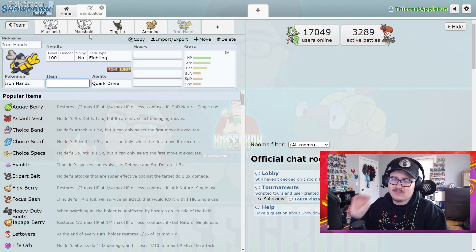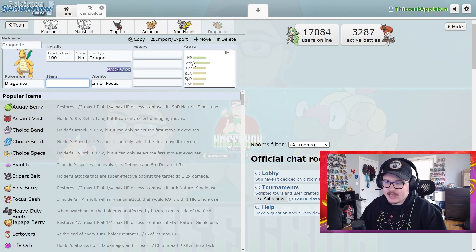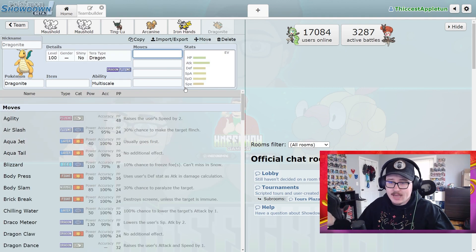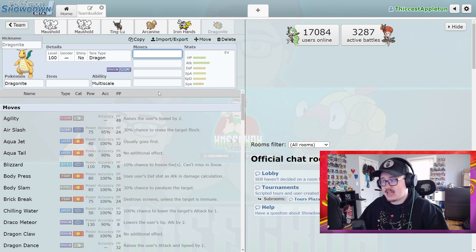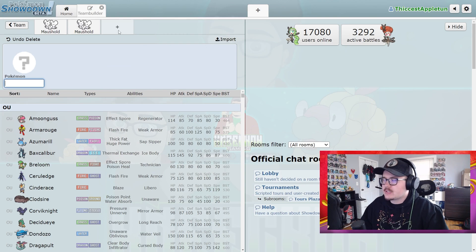Iron Hands and Maushold is fantastic. Dragonite has been good since the start of Series 2 — putting a Dragonite with Multi-Scale next to a Maushold is incredible. You are just taking hits left, right, and center while letting your Dragonite eat. There are so many things that just benefit from sitting next to a Maushold and taking reduced damage.